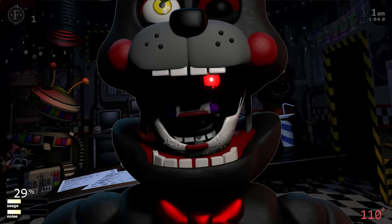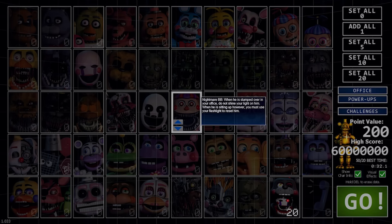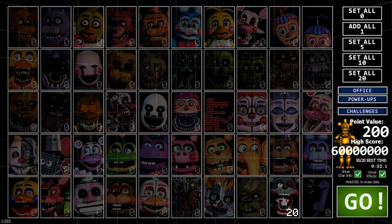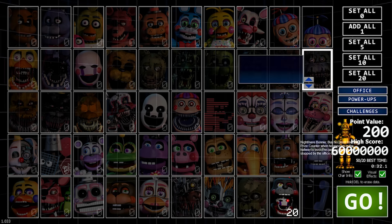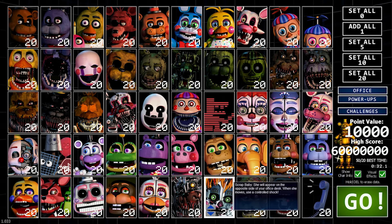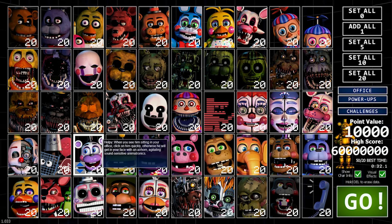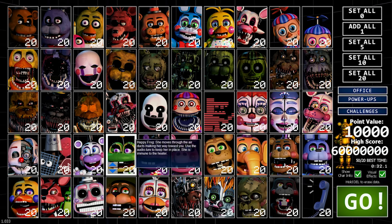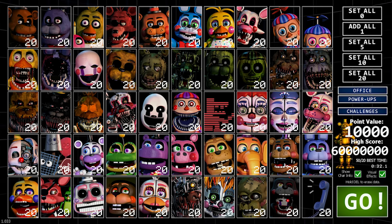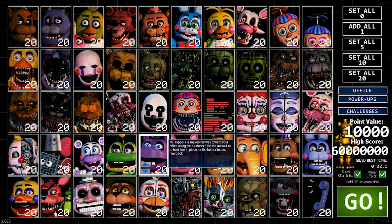I'm going to stay on this camera and see if he shows up. The temperature's staying around 110 — come on. I know if I change cams he's going to attack, like last time. Alright, I'll end the video here. That was the Lefty mod for Ultimate Custom Night — overall a pretty cool mod. I'd really enjoy it if I could have everybody from the folder on at once, all going in 20 mode, but I just can't figure it out. I'll try tonight and see if I can get something worked out for you guys. If you enjoyed this video, leave a like, hit subscribe, and I'll see you in the next one!